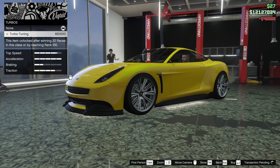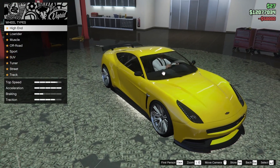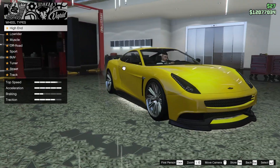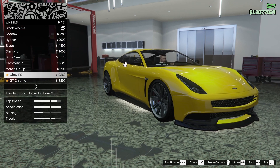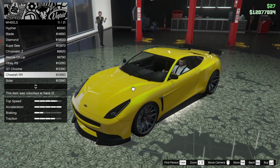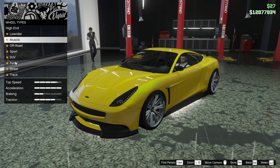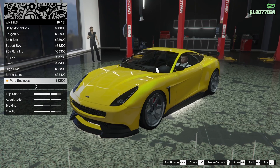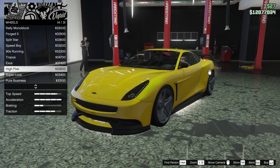We're also going to upgrade the transmission all the way and put a turbo on this car as well. Now for the wheels, the stock wheels do look really good and I think those are chrome. Chrome wheels do look pretty good on this thing. What if we upgrade the wheels to something in the high-end category, like Cheetah RRs? Those do look really good. I'm not really sure what to do for the rims — what if we go into the track category?